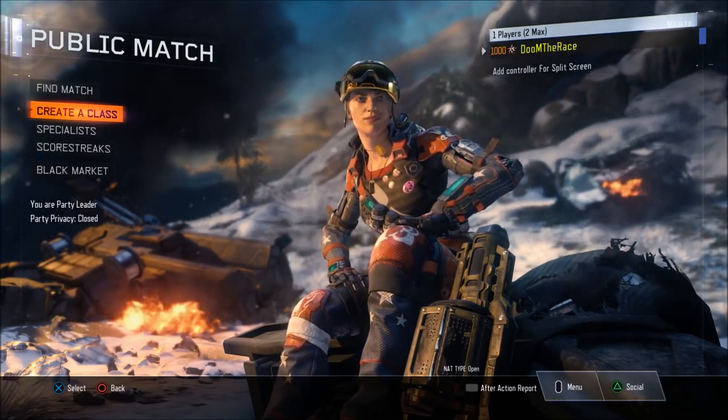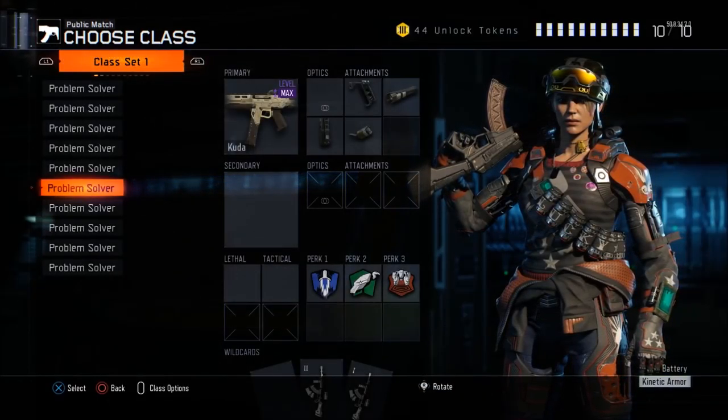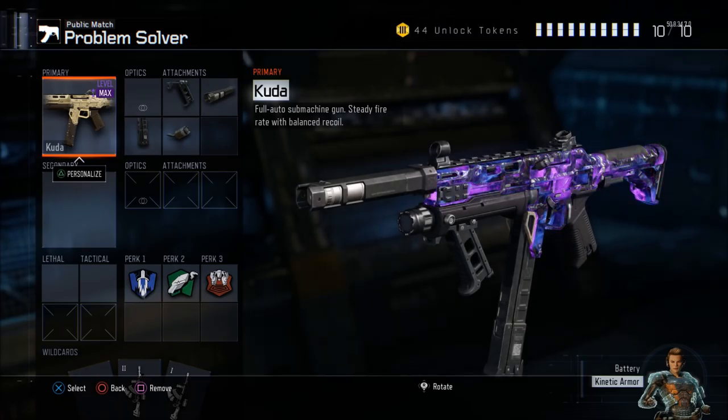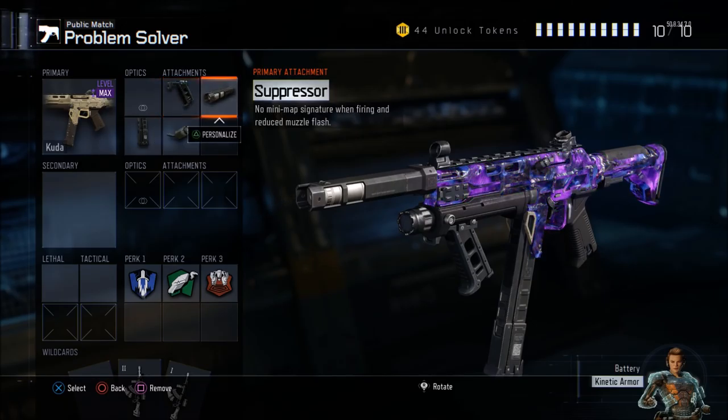You will see a lot of gameplay with CUDA and with the KN44 with this class setup. The first class we have here today is with the CUDA. Starting off with the attachments, I'm using a grip and a suppressor to reduce recoil. I was really surprised because a friend told me to use this class setup and it actually works really well. With a suppressor on CUDA, the enemy can't see you on the minimap every time you're shooting, which is a really good thing.